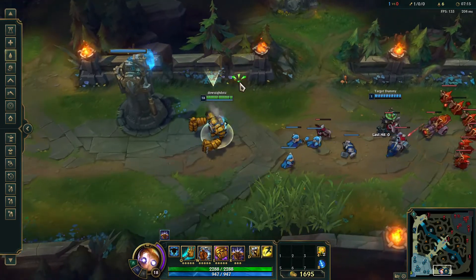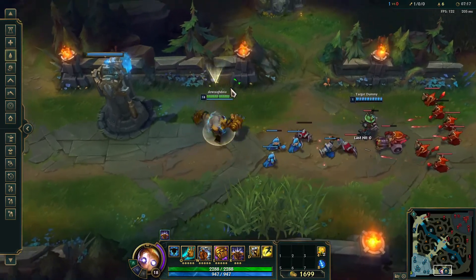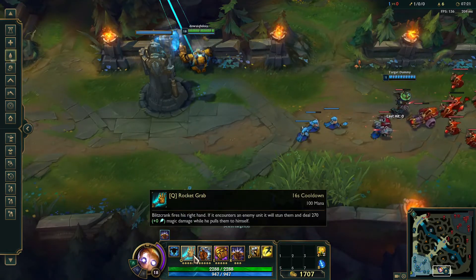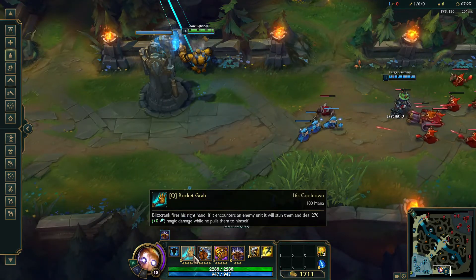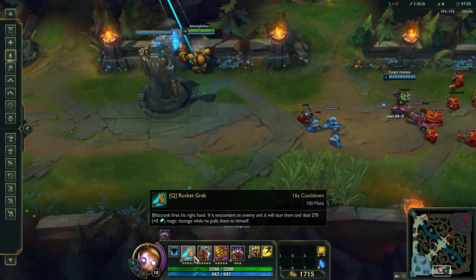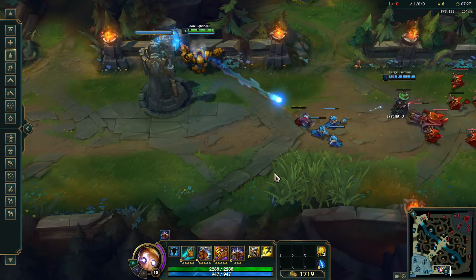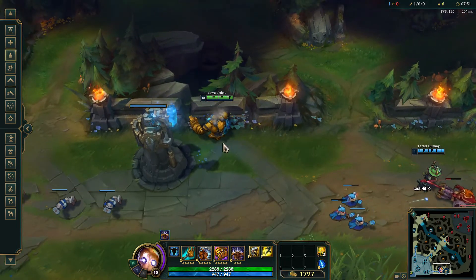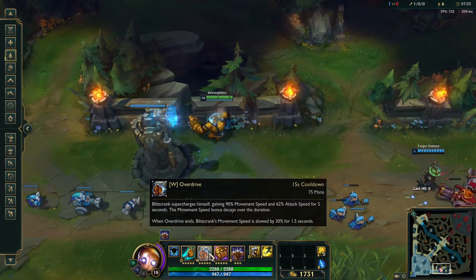His Q is going to be his crank, which he's infamous for — everyone knows he cranks. Blitzcrank fires his right hand; if it encounters an enemy unit, it will stun them and deal 270 magic damage while pulling them to himself. So when he cranks, he pulls you to him, which is very useful.